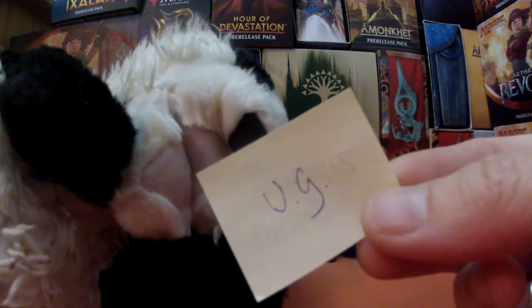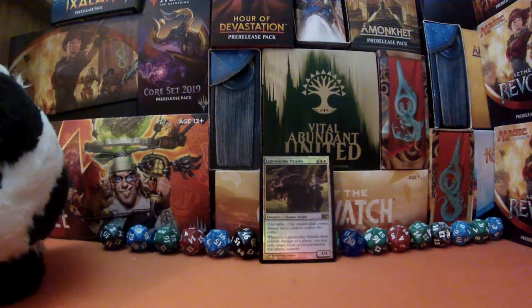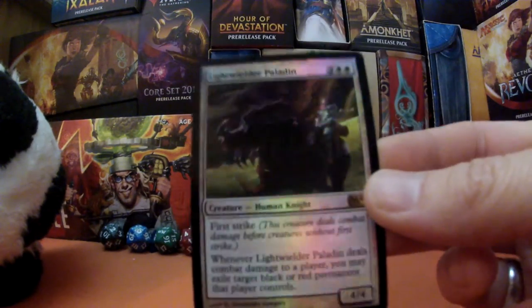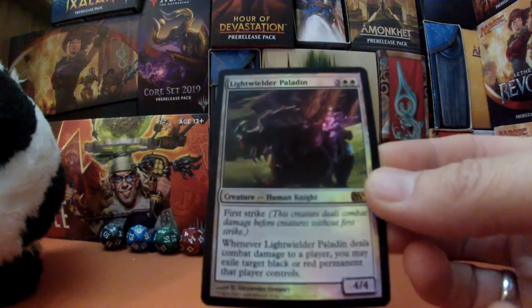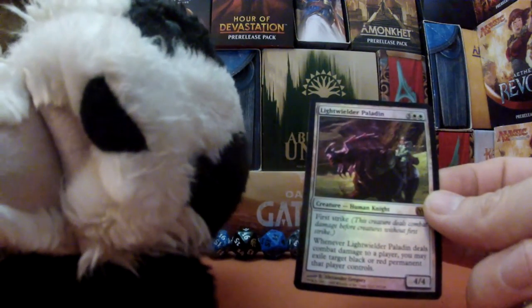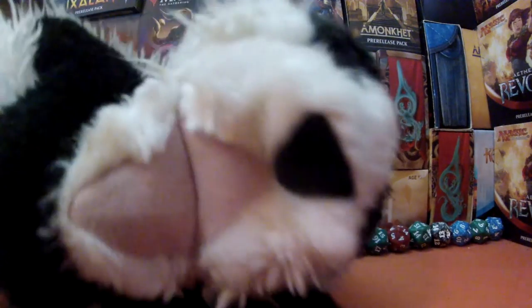Ulysses Gonzalez! There we have it — congratulations, sir, you are the winner! Woohoo! If you could contact me in the next 48 hours, I will take your address and we will post it to you. Thank you for watching — we look forward to posting this one off to you. Please comment your mana color, we will be doing another one later in the week. Hopefully we can go three in a row and get yet another winner. Thank you for watching, please like, share, and subscribe if you enjoyed it, and we will see you again soon here on Cardboard Badger!